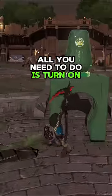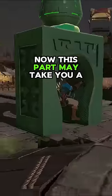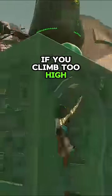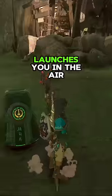Now that it's built, all you need to do is turn on the device and climb into the center of the U-block until it starts floating. This part may take you a few tries — if you climb too high it'll break the device, and if you're too low you'll fall off when it launches you in the air.